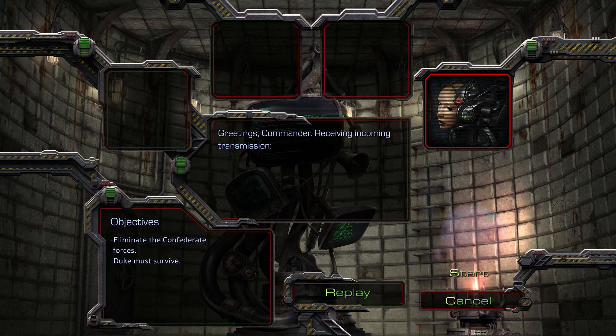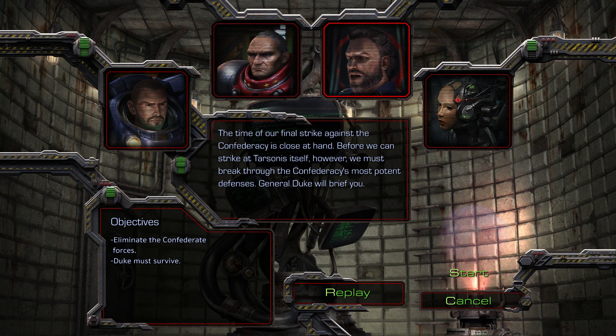Receiving incoming transmission. The time of our final strike against the Confederacy is close at hand. Before we can strike at Tarsonis itself, however, we must break through the Confederacy's most potent defenses. General Duke will brief you.